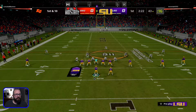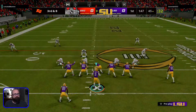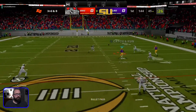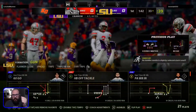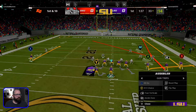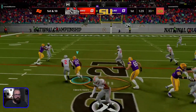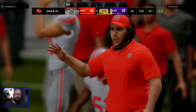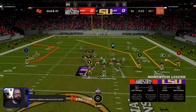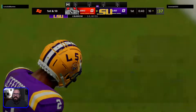Inside zone — keep him honest. Nobody could get the backside linebacker. Jefferson on a vert. They rotated single high, so that's why I went that way. Let's go level switch. Audible inside zone, bounce him over. We've got the box right here — when you have the box, you want to run it. If you're going to sit in two high like that, that's money.